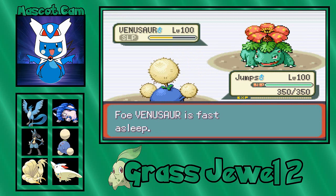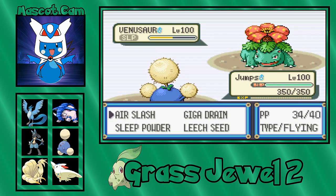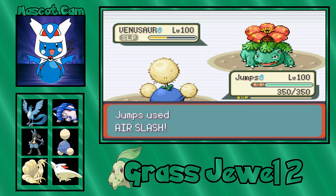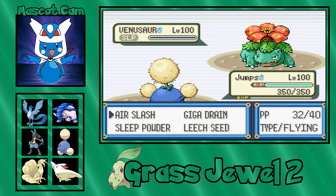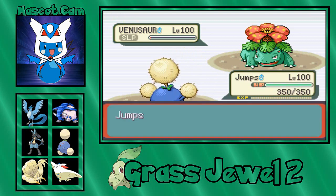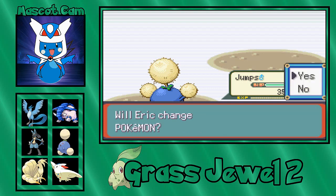The nice thing about Air Slash is even if it wakes up, we have that small chance of flinching it. I don't know if we can take a Sludge Bomb while we've taken zero damage from Venusaur so far — that could go from zero to a hundred really quickly. Come on, don't wake up — thank you! He's at three Full Restores used, which means he has one more. We're going to miss — it's probably going to wake up. It's not waking up! That's actually perfect for us. I'll just go Air Slash — we're not missing again. That is going to take down the Venusaur.